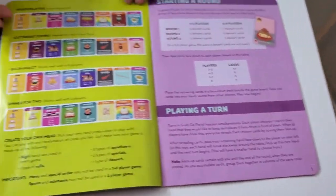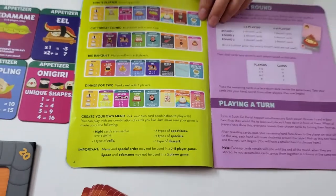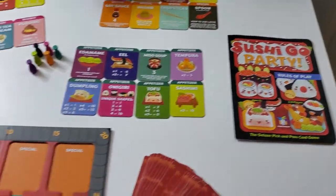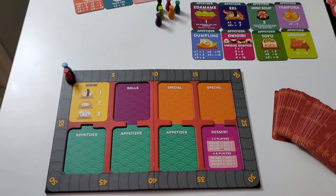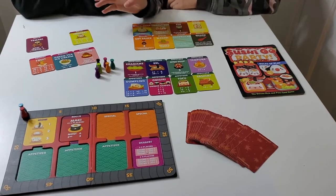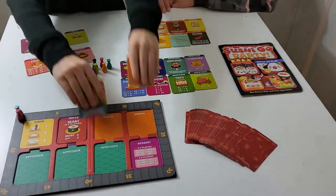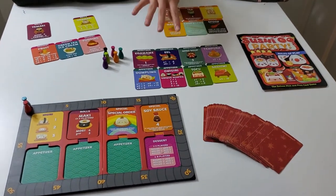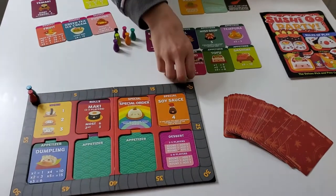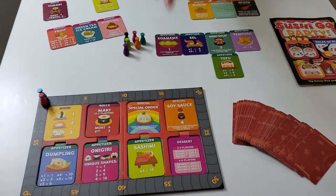You can also create your own menu, and that's what we're going to do right now. You need one roll, and you also need two specials, three appetizers, and one dessert.